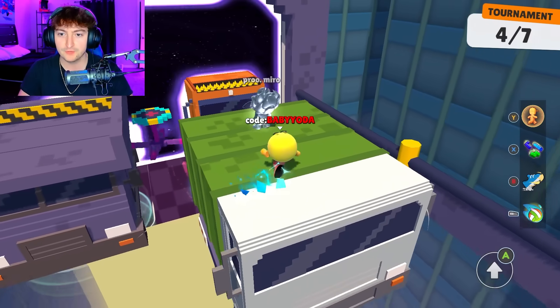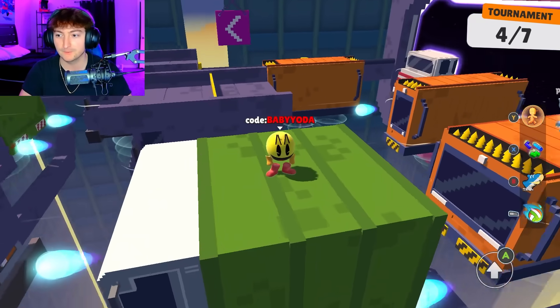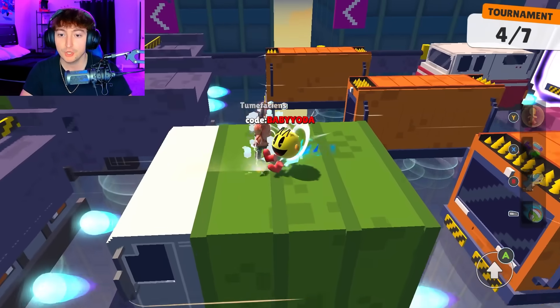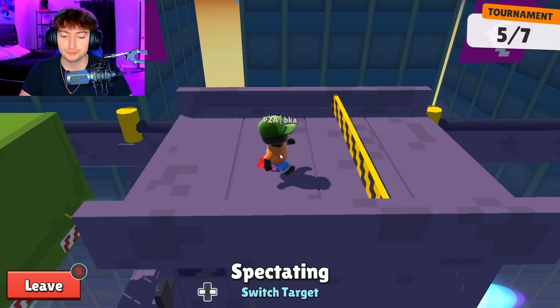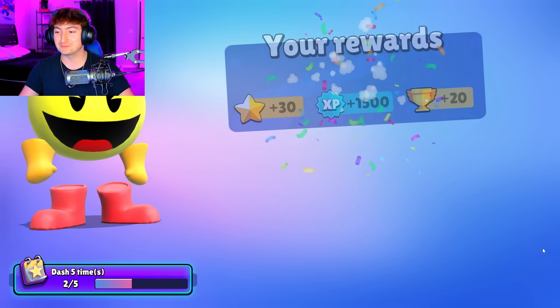I still think that volleyball is the best, period — just because if you don't have it on race maps, there's nothing you can do. At least with Tetris you can have like punch or other emotes. And that's the power of the Tetris emote — I still think it's busted.